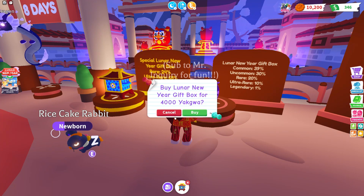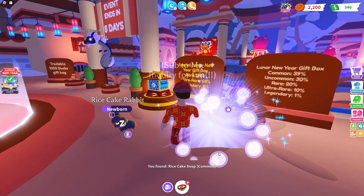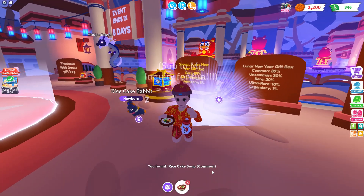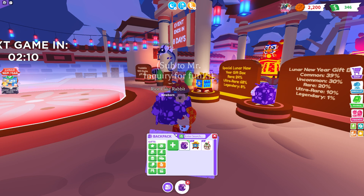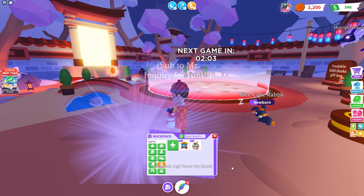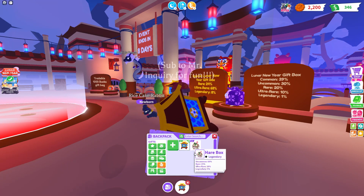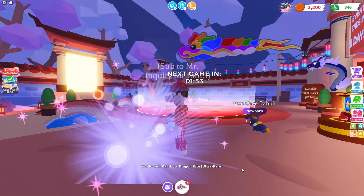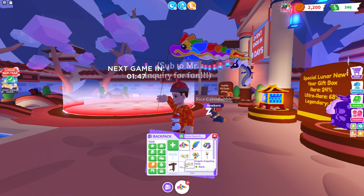Let's go ahead and open this up and see what happens. We have rice cake soup — it looks delicious. We have one more of these. Let's open up this guy and it is the Jeggy Throw Toy, so we have the Jeggy Throw Toy now. Let's go ahead and open up the special Lunar New Year gift and see what we get. We have the Rainbow Dragon kite — that is awesome, that's the kite that I wanted!